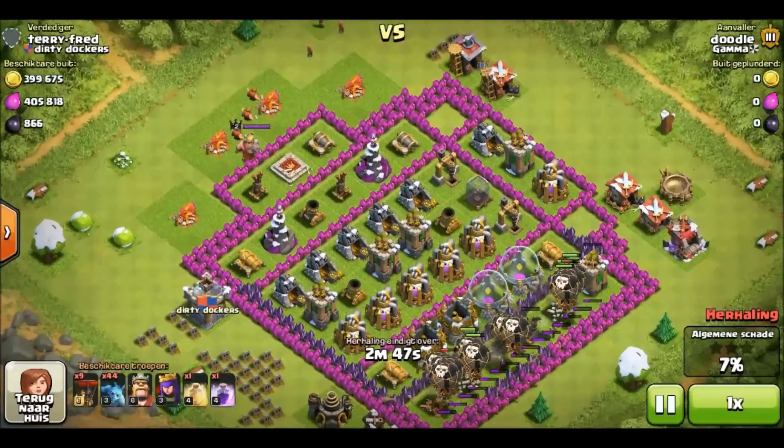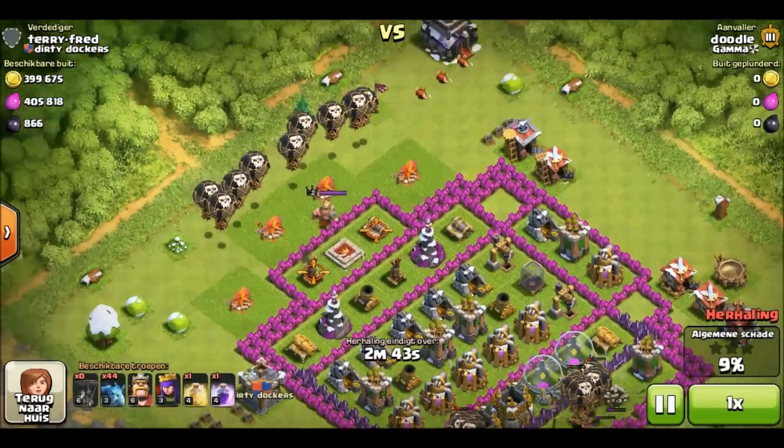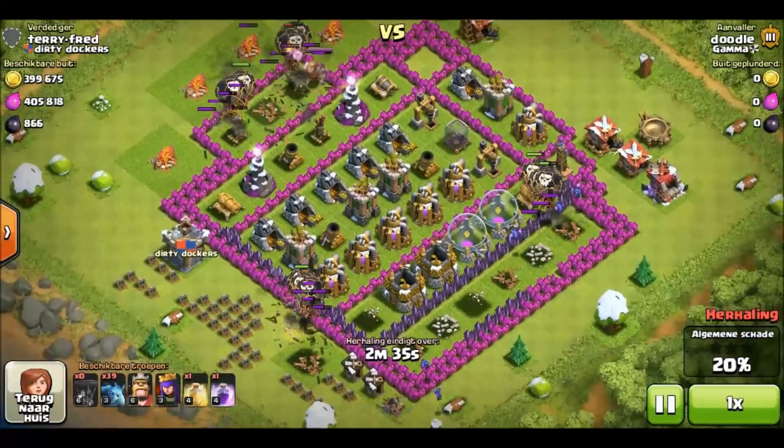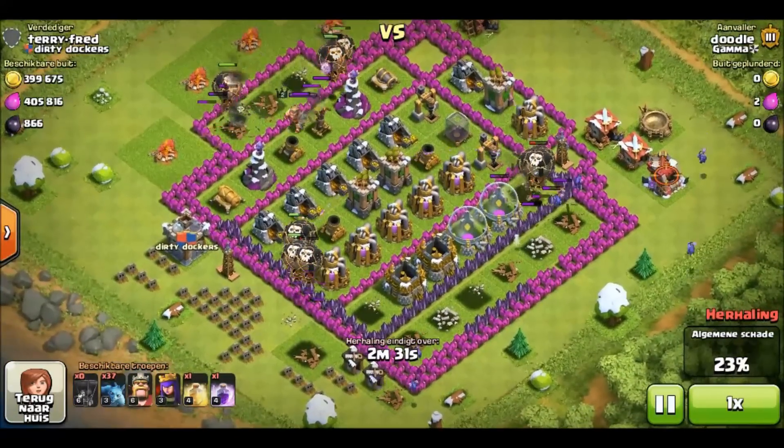To raid with this strategy, you need to look for bases in which the air defense is outside, or it is low level and exposed, mostly pointed downwards rather than covering both air and ground units.